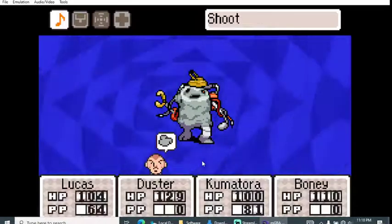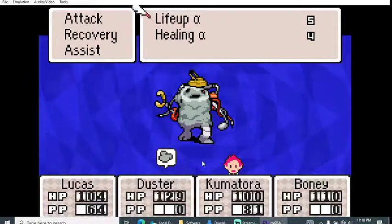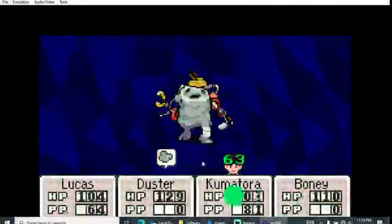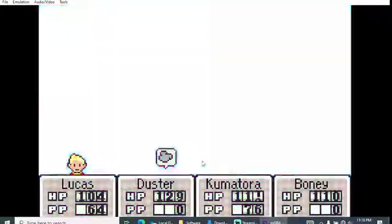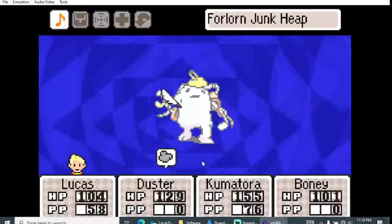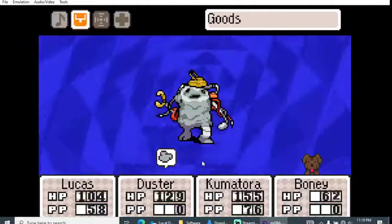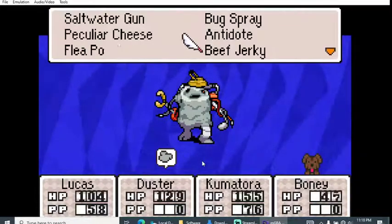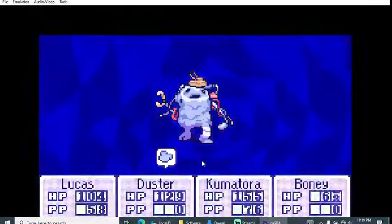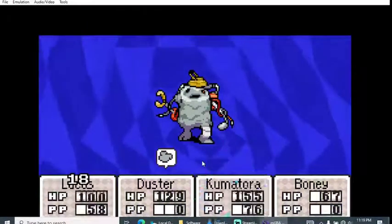Let's put a shield on her and do a regular attack, then Life Up just to make sure. Next round I'll give Boney some Life Up. Oh god, Boney got hit hard. We're just gonna go regular attacks and give Boney some beef jerky. Yes — we saved him! Even though it says mortal damage, if you use a health item in time you can save your party member.